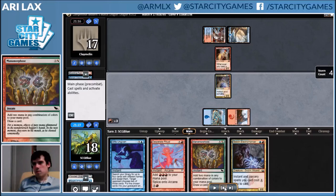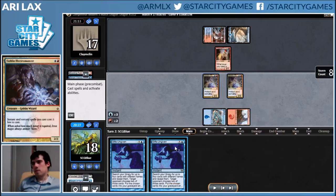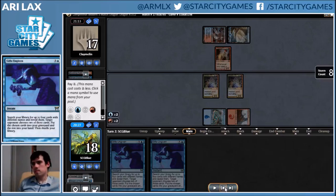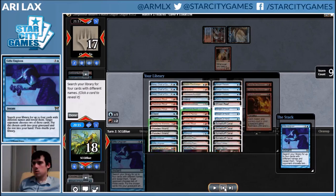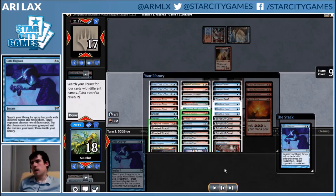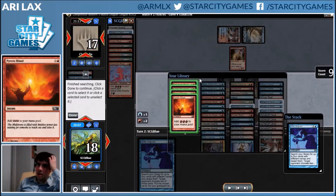We fire the other ritual, fire the other ritual, stuff happens. We play this because I'm going to be casting Gifts and Past in Flames, making back the mana anyway — it just adds one to storm count. I have three mana up so I need to get rituals here. Because I have the second Electromancer in play I can actually afford to get an Empty the Warrens in this stack, which is a bit of a hedge against Surgical on Gifts or something.